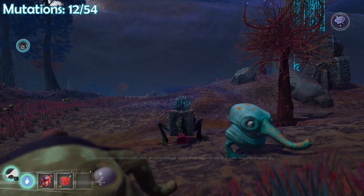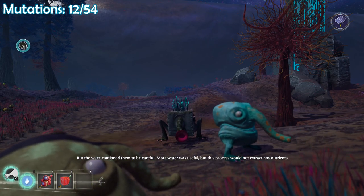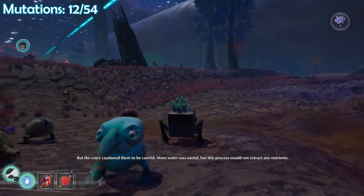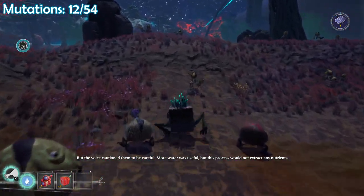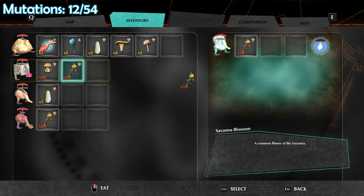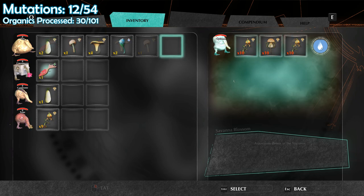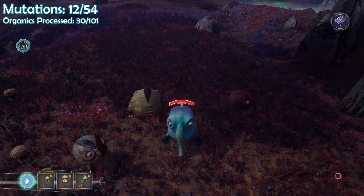With this new mutation, this is part of another achievement — again, I have completed it but will still be doing it — and that is to consume over 100 various resources. So I'm going to quickly consume my inventory, and now I have 30 total items. It does process its own food automatically, but for the sake of the video I'm going to put down another 30. I notice it's not eating automatically now, which is normally how it works. Maybe this is another change to the game, possibly because I have full hydration.